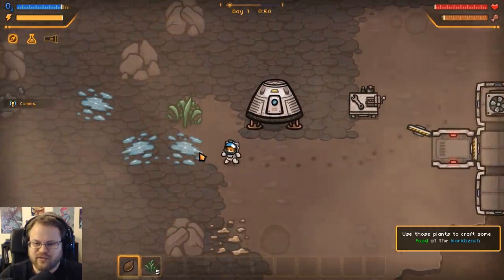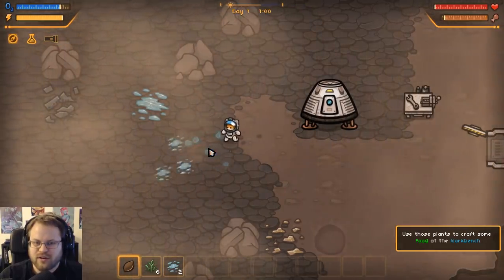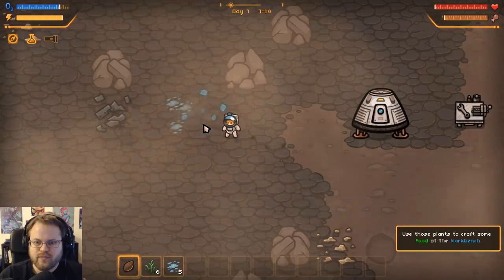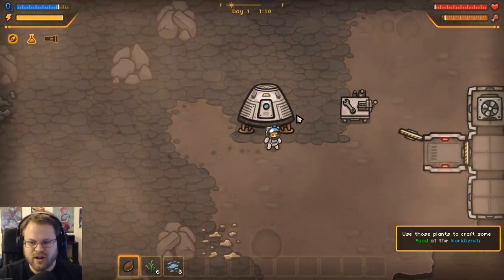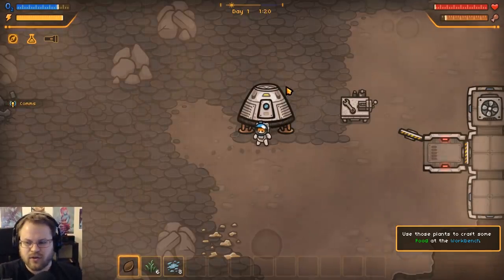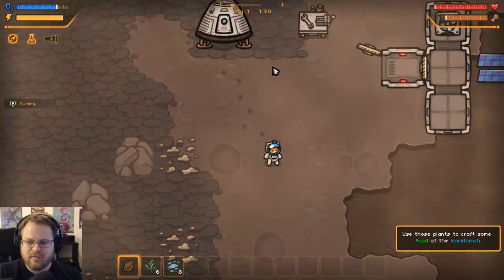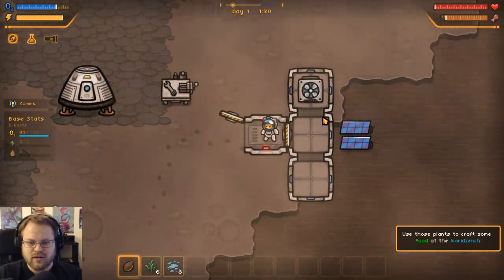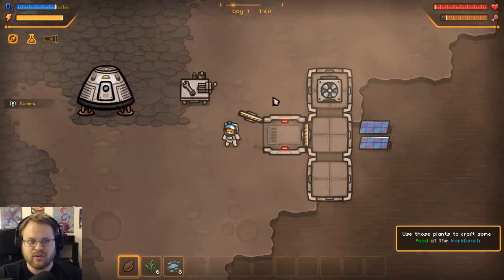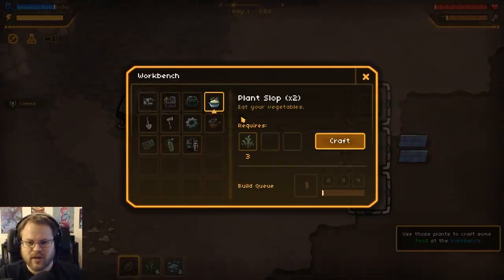Use the plants to craft some food at the workbench. I should probably also make sure I'm playing the proper version, as opposed to somehow accidentally loading up the non-beta version. Plants, craft, workbench - gotcha. Plant slop. Gross.